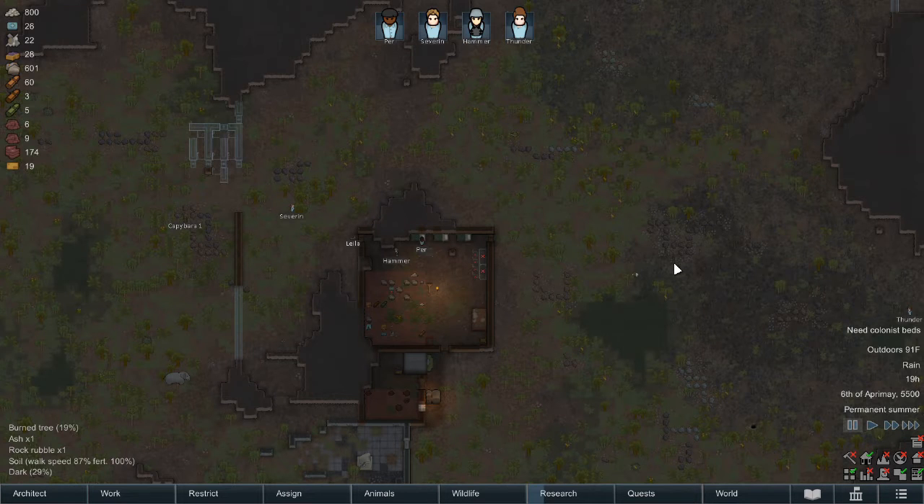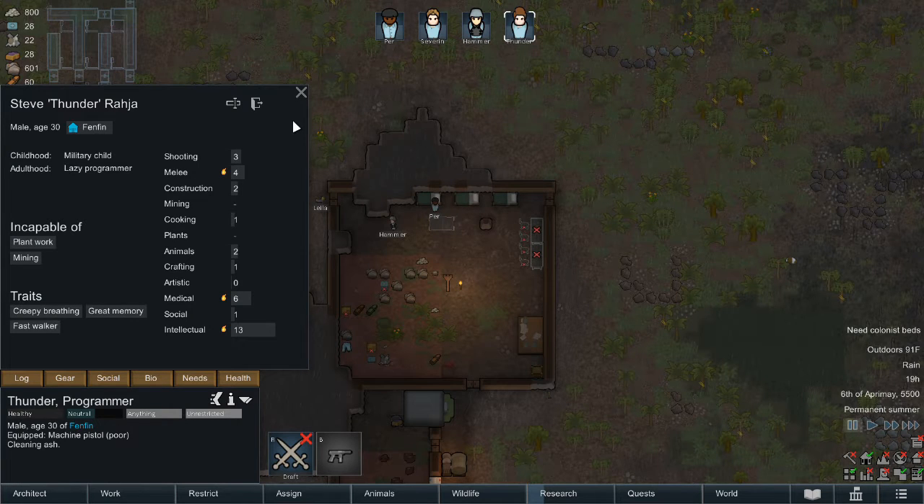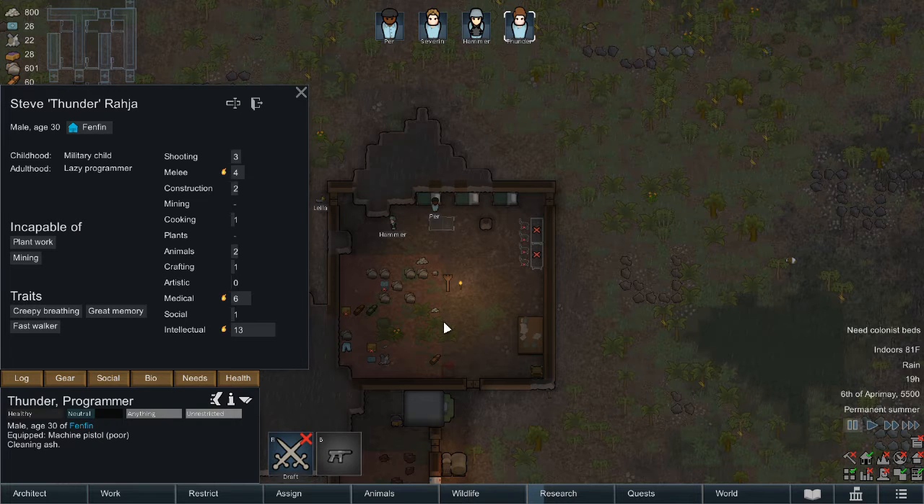Hey there internet drifters, it's Isanami-kun here with RimWorld VFES number four. Last video we got Thunder and he's not too bad - he can do quite a few things. He can do medical six, which is as good as Hammer, and he's our best medical. He's got this creepy breathing thing, a great memory, and he's a fast walker. He's got a little bit in shooting, not a lot, but there's room to grow. For the most part he's going to be on hauling and cleaning.